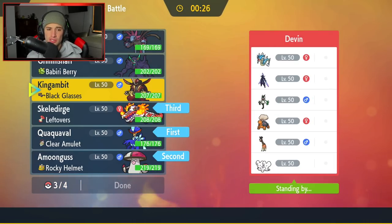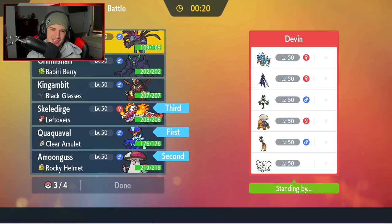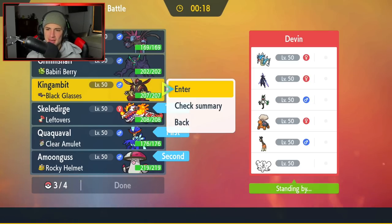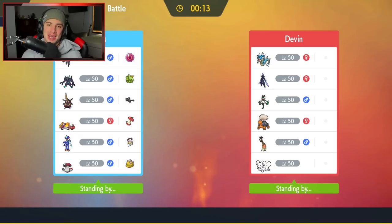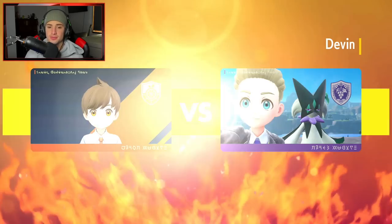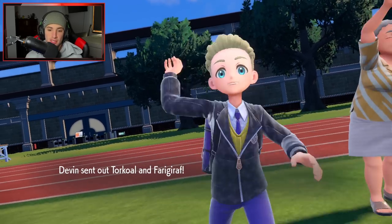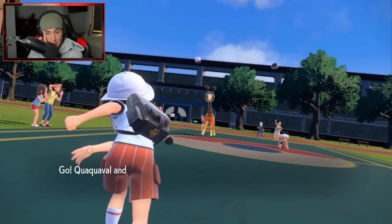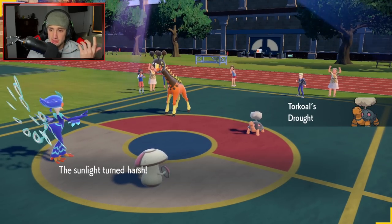I'm going to go into Amoonguss. Skeledirge is just in bed here, especially if he wants to pop Torkoal. What's your Tera type, Gambit? It's going to be straight Dark, so that could be decent — but Torkoal is really, really strong and kind of annoying. Hydreigon's Tera Steal... I kind of like Gambit a little bit more in this situation. We're going to lock it in. Let's look to go back to back here in match number two. I feel like Torkoal is going to be definitely very overpowering, so if he wants to pop Torkoal I might just put him to sleep with Amoonguss.